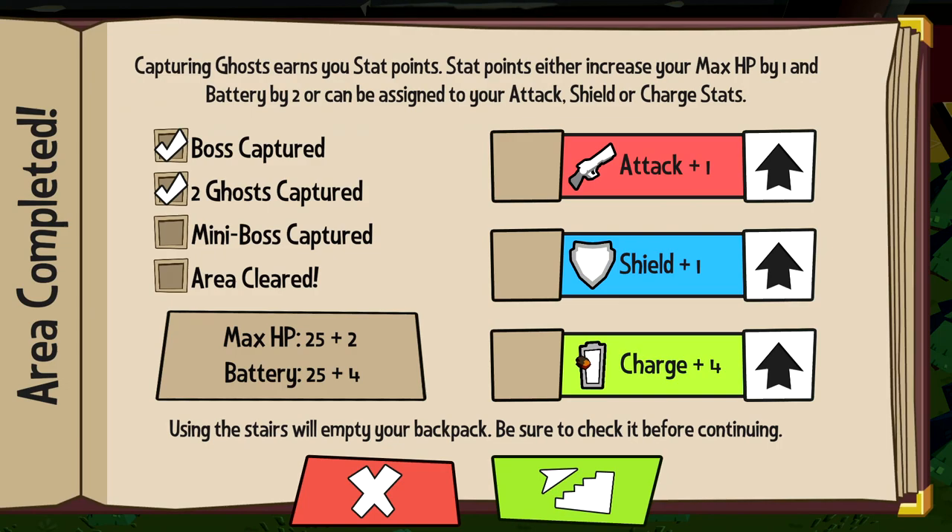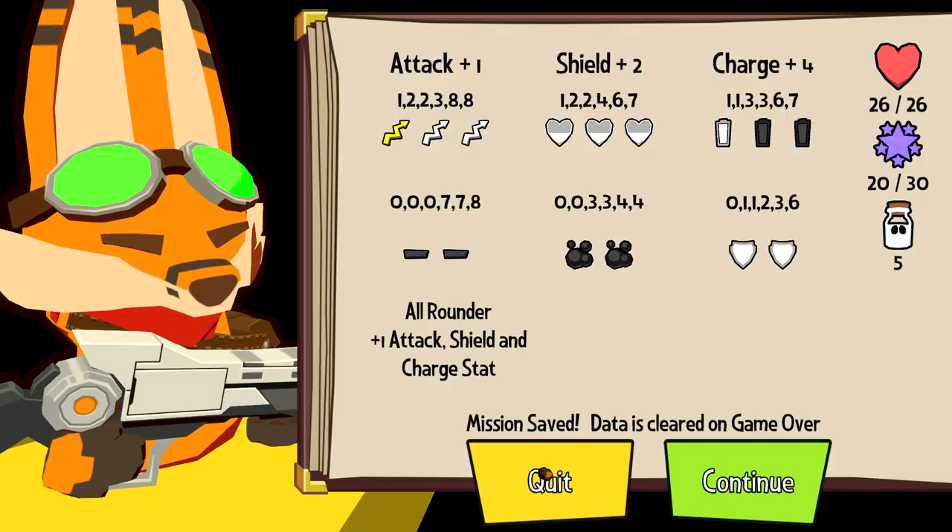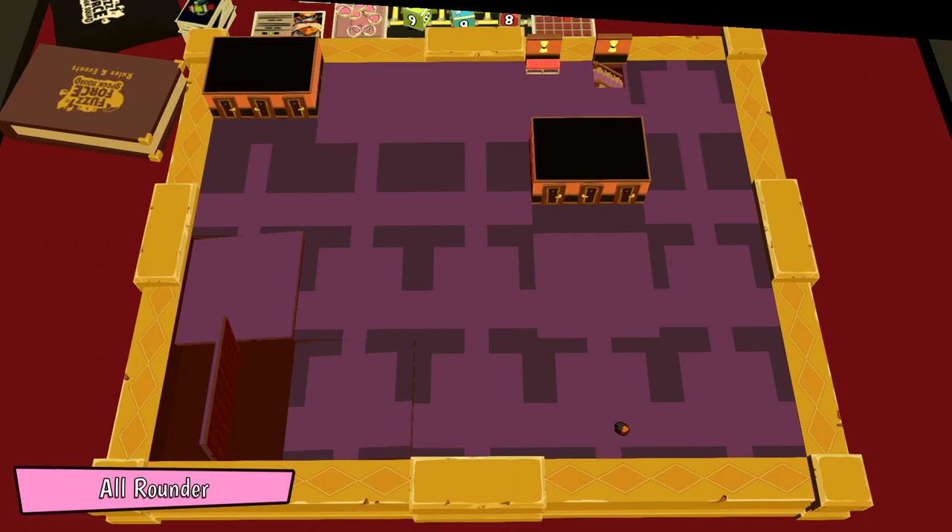We've successfully completed the boss fight — happy days! We've gained our stats. Capturing ghosts earns you stats. Stat points either increase your max HP by 1 and battery by 2, or can be assigned to attack, shield, and charge. I have 2 points I can use. I kind of get it — I like having more shield. Let's continue and go to the next floor.